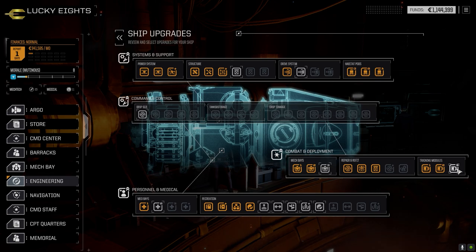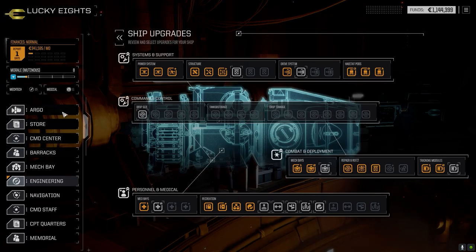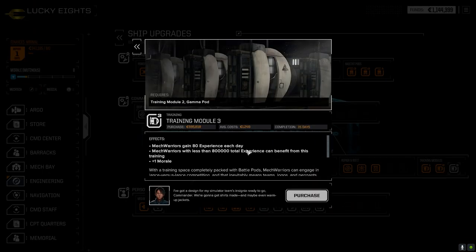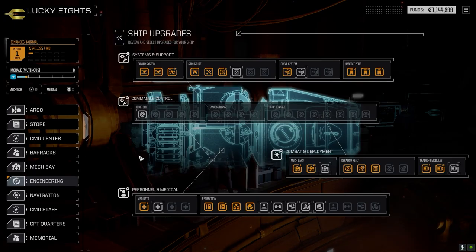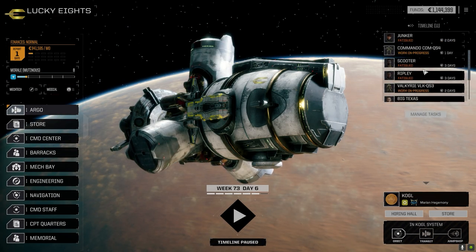The third mech bay — 300,000 and 15 days — that might be a little better to get our pilots leveled up faster. 80 XP a day — is that 80 a day? It is. That's actually pretty good, especially for our low level pilots. In 10 days I get 800 XP. So it's pretty good. We'll worry about that a little later. We've got one more mission to do — we're going to do that in the next episode.